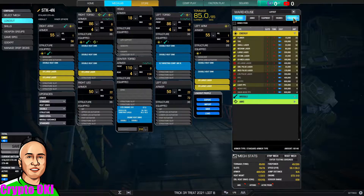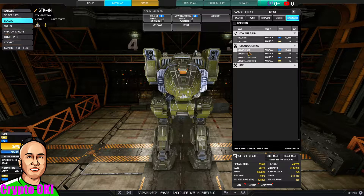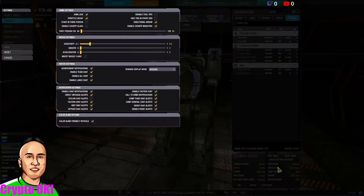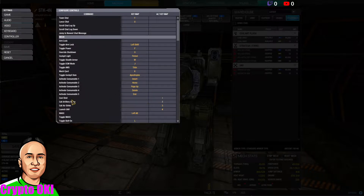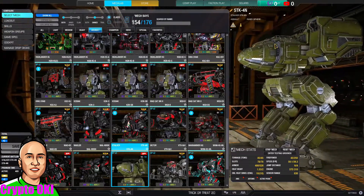With this setup I can go ahead and add consumables: artillery strike and UAV. This is my standard build across all my mechs. For those who don't have it set up — I'll show you quickly for keyboard. Instead of the default insert, home, and page up keys, I set it up as: button one for cool shot, button two for artillery strike, button three for airstrike, and button four for UAV — all right next to my WASD keys. That's why I set it up that way.